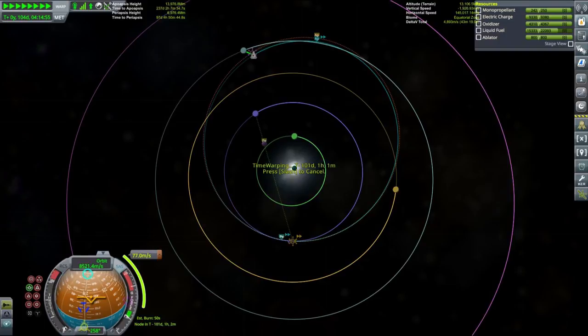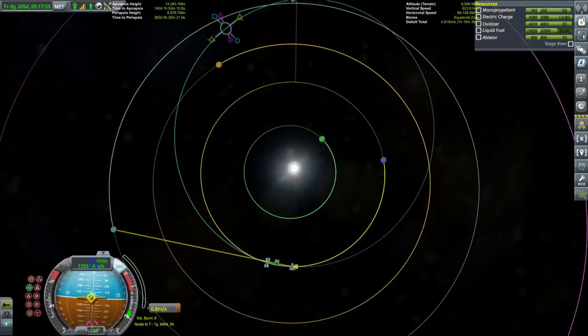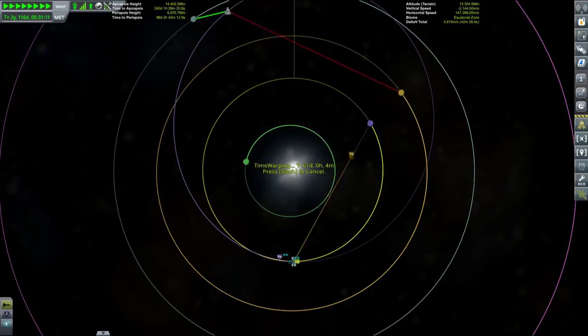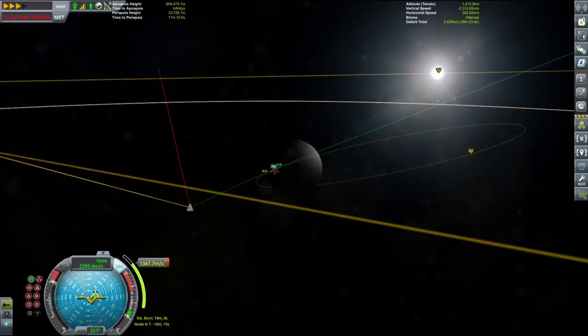Since we are playing with no life support, our kerbals are enjoying a prolonged stay in space — that was not a problem. To get an encounter with Thalia, I performed a small burn at periapsis of our solar orbit to ensure the encounter would occur in a couple of next orbits. This burn was indeed very small; a couple of meters per second was sufficient. After time warping to get the proper encounter, we performed a small correction burn placing our periapsis very close to the surface of Thalia — the cursed planet, as we will find out very soon. We were finally ready to get to Thalia, and our insertion burn was just over 1,600 meters per second, pretty close to our estimate.